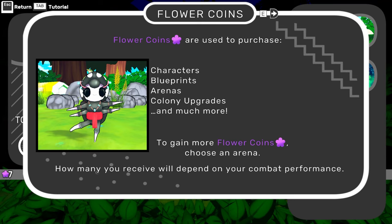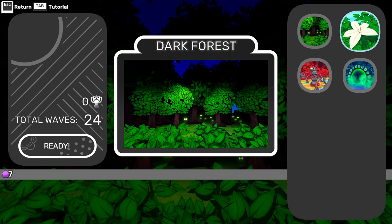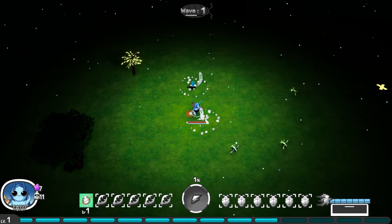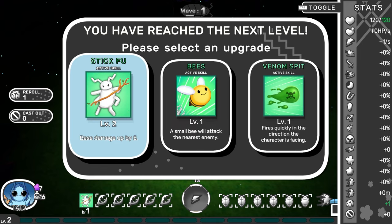Flower coins are used to purchase characters, blueprints, arenas, and much more. You gain five coins. Choose an arena. The main way to unlock more skills and blueprints is by playing through the arena and progressing your colony — however you only receive new unlockables after completing a run. So we can only play in the Dark Forest, 24 waves. I'm not quite sure why going inside the house put me back outside — maybe I pressed something.